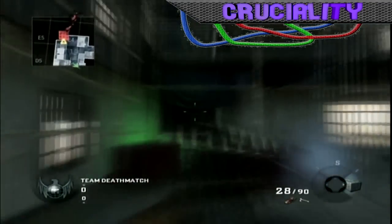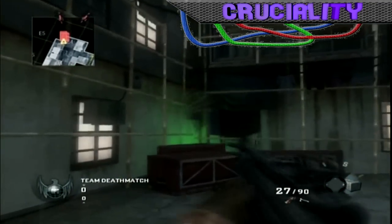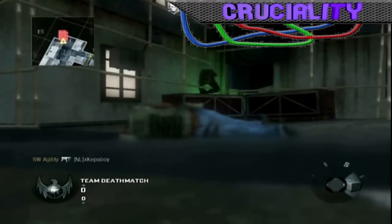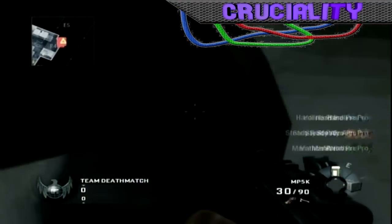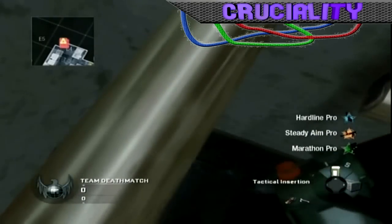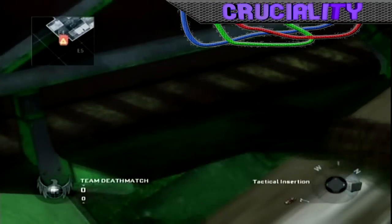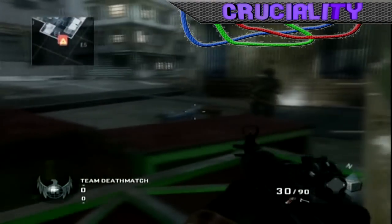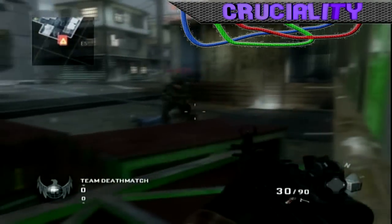Okay guys, this is Astum Crucialty and today we are going to show you two ways into a new secret room that we found on the map Kowloon. The first one is just with the old method where you need to knife yourself inside it with an enemy in front of you, and the other one is that an enemy is already in the glitch and you can knife yourself in with him.